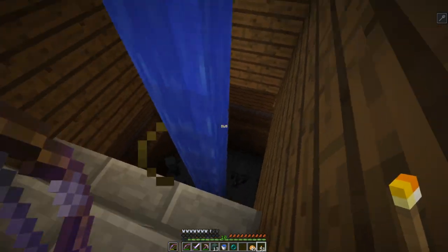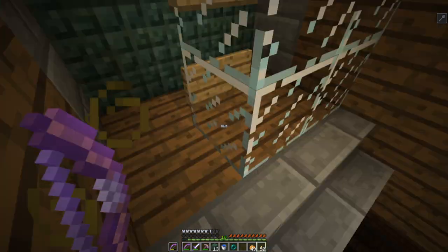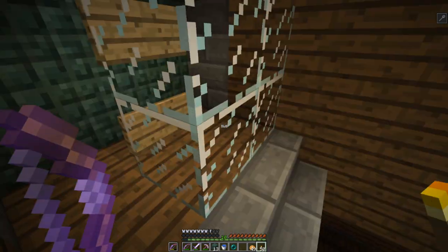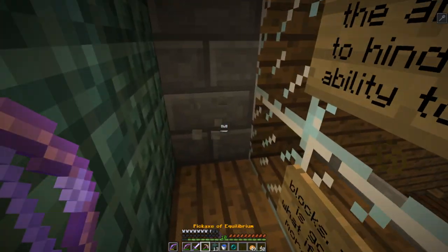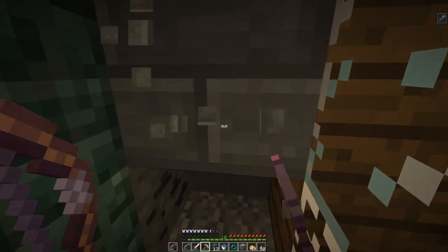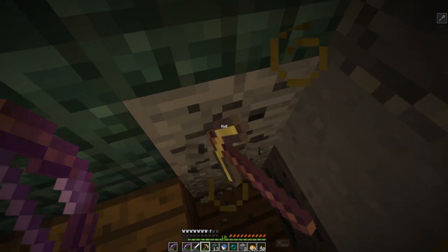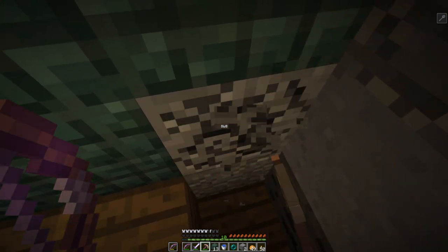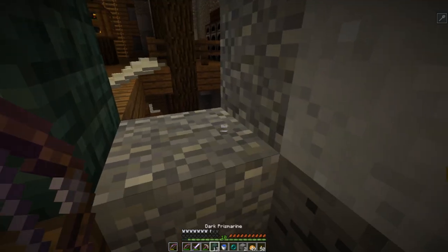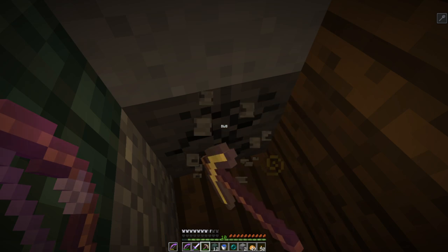That was fun, that was exciting. We have managed to spawn all the things. I wonder if there's an easier way to get down there. It would make sense to try to take out this illusioner guy, which would certainly be much easier if I had access to arrows. But I still don't, so in the meantime we're just gonna dig our way down and see what we can find.